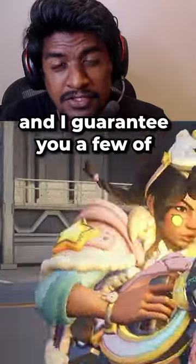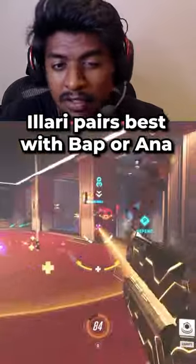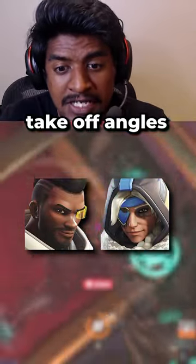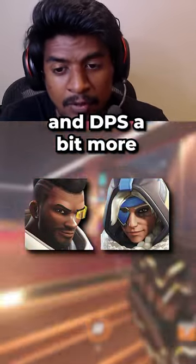Here are a few tips for Illari, and I guarantee you a few of these you won't know. Illari pairs best with Bap or Ana, because this allows her to take off angles and DPS a bit more.